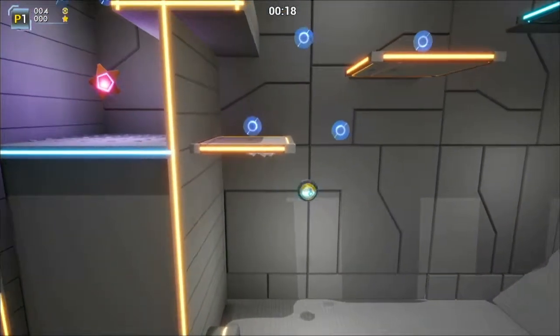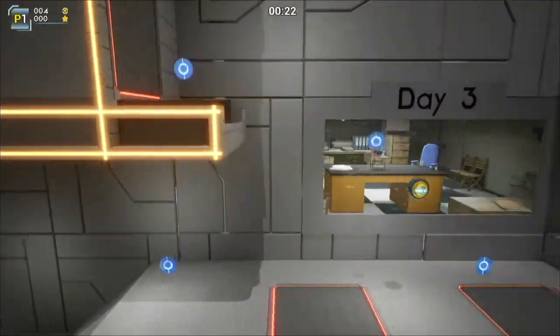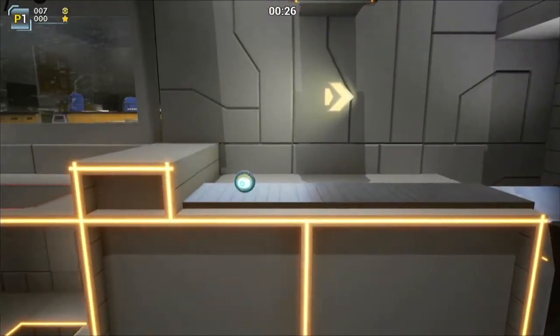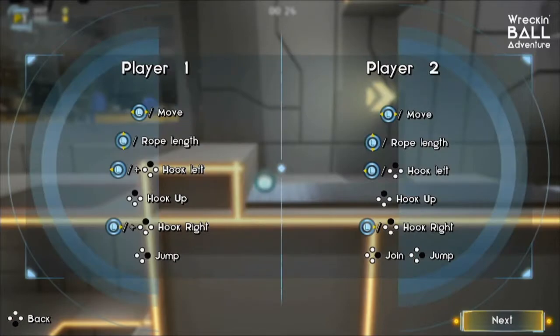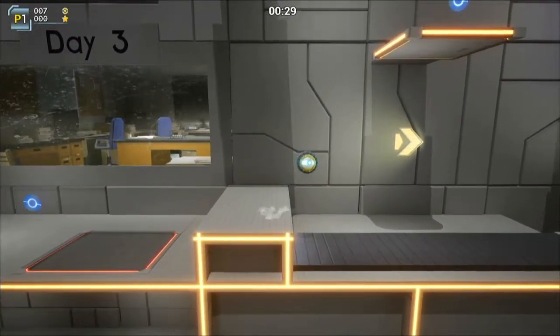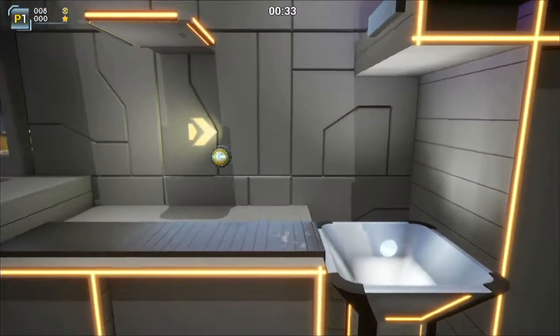Trying to remember how to hook, which is one of my favorite parts of the game. It looked like it was X — jump, hook up and hook left, hook right — it's all X. I think you should be able to hook onto some of these platforms.